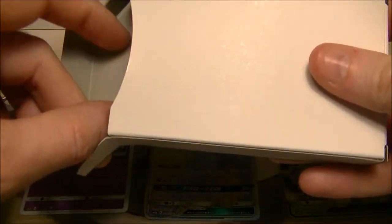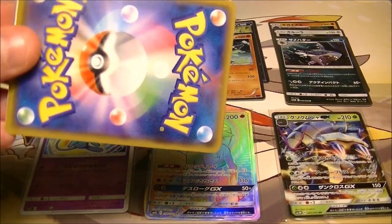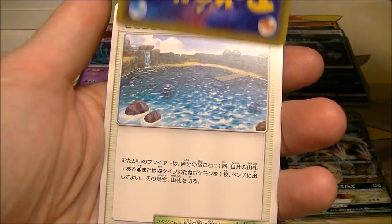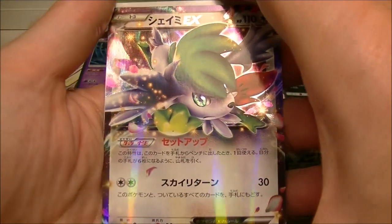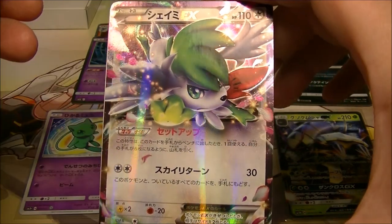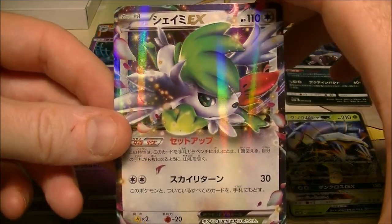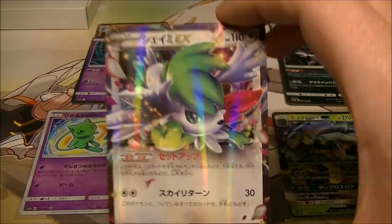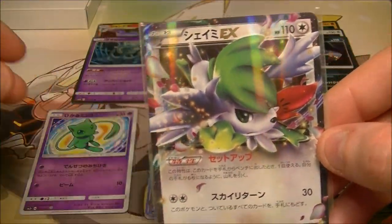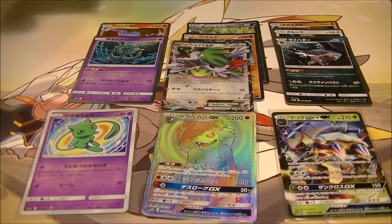So these are the 1000 yen ones — I'm expecting big things from these. We got another Rock Rough, that's not what we want. And oh hello — we got a different Shaman. This is actually a Roaring Skies Shaman. Not first edition, but I don't have a Roaring Skies one — I've got Best of XY ones. I had a full art Best of XY one but I haven't had the regular Roaring Skies. So very nice, that is a nice pickup. I've been getting a few Shamans recently. We'll take it — that was very nice, that is what we want to see.